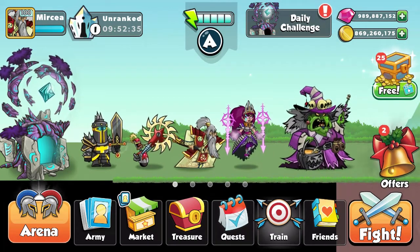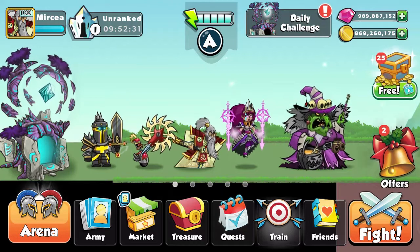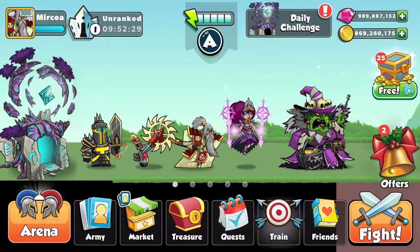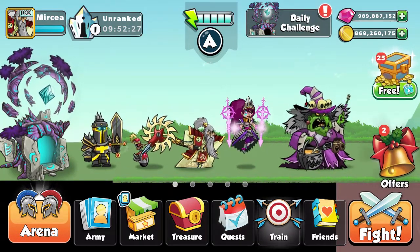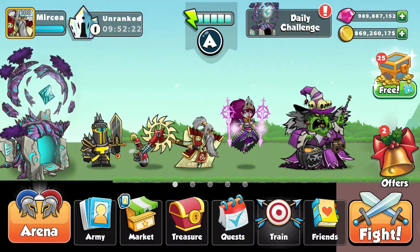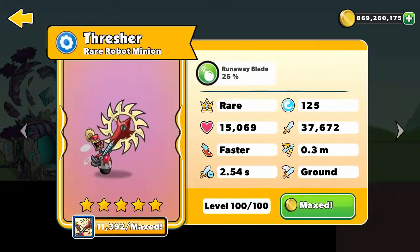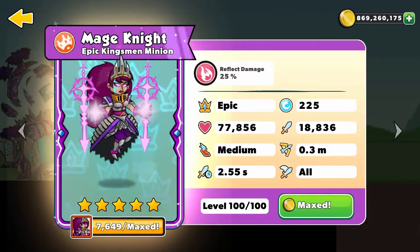Hello everyone and welcome to another conquest episode. Today as always I'll continue my series in the Diamond 1 division and I'll try my best getting Rank 1. To do that I will use my Groove Tower, Black Knight, Treasure, Ronin, Mage Knight and the Witch.